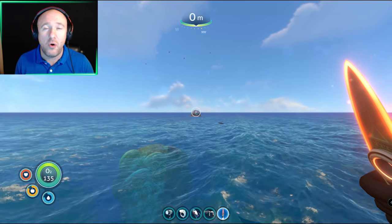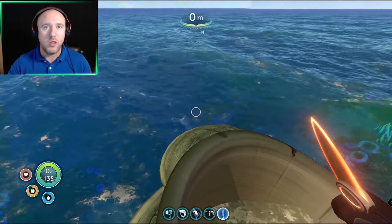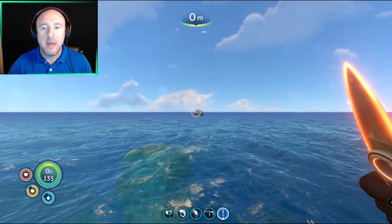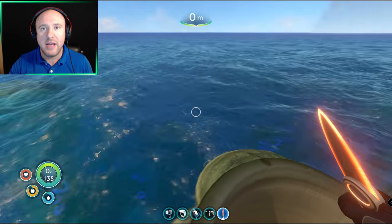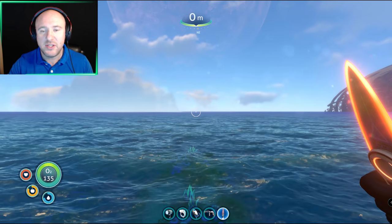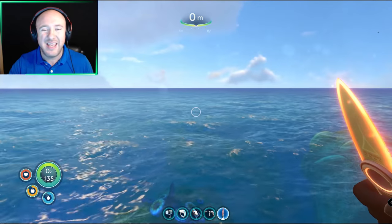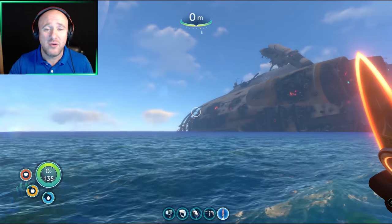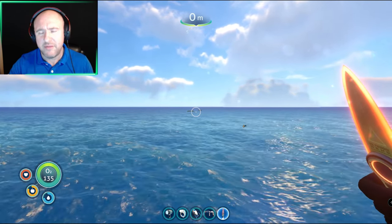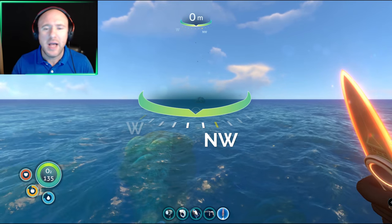The second location is going to be a little bit more advanced and it's going to allow you to get a hell of a lot more lithium. In my guides I always start from one location so we know the distance and exact direction. We don't want to start from the life pod because the life pod spawns in different locations every time you start a new game - it could be 200 meters over there or 200 meters the other way. So we're going to be starting from this coral tube here, sticking out of the water. You can't really miss it - it's in the safe shallows at the back end of the Aurora.